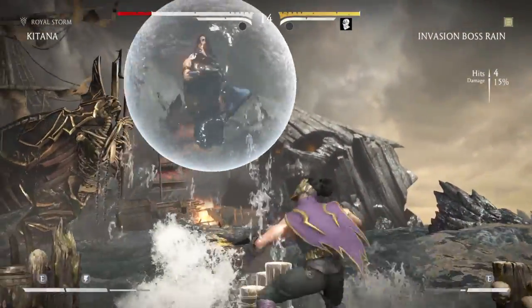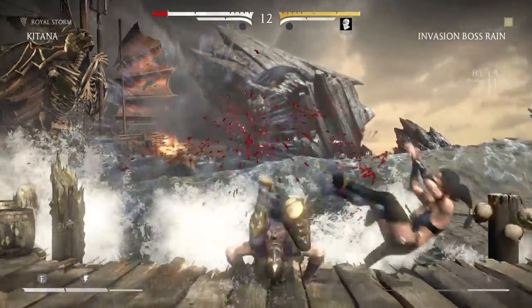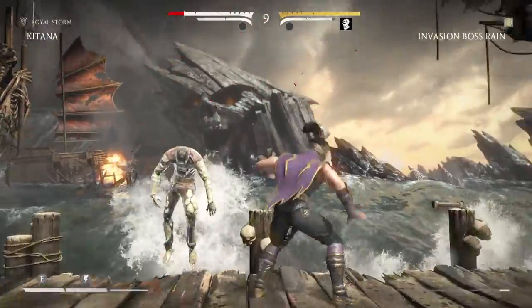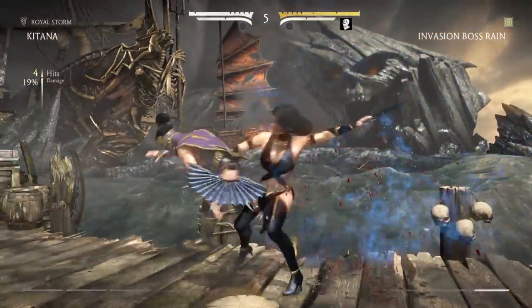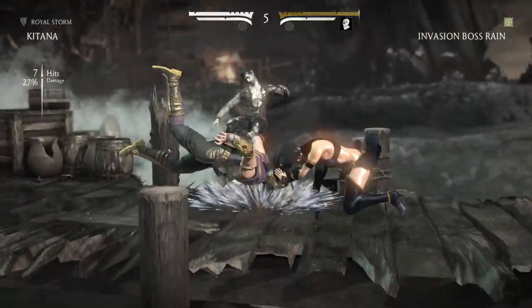Obviously, if he does the bubble from over there, there's nothing I can do with it. This may or may not hit — usually when it's close it doesn't, when it's far away it'll complete the combo. And most of his moves are pretty slow to come out, so it's easy enough to react with X-Ray.